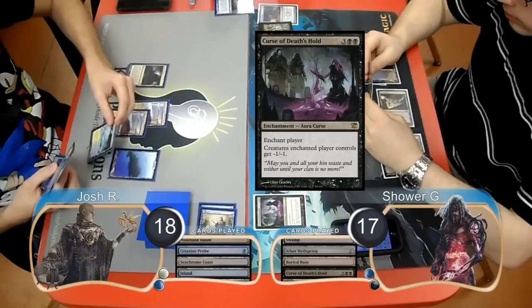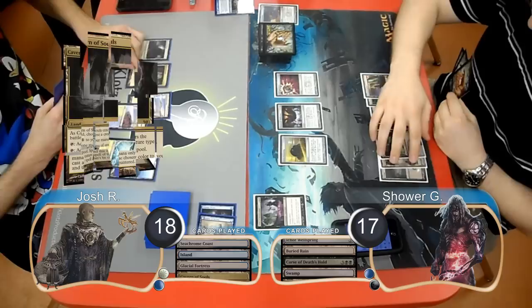Shower played a Curse of Death's Hold, which resolved and wiped out Josh's board. Josh then put a Glacial Fortress into play and passed. Shower just laid down a land as well and passed back. Josh laid down a Cavern of Souls, naming Angels, and then played a Snapcaster Mage targeting his Gitaxian Probe.